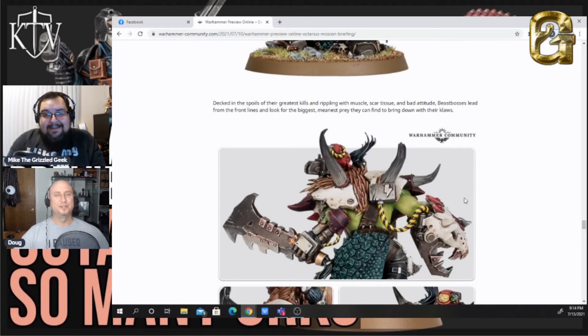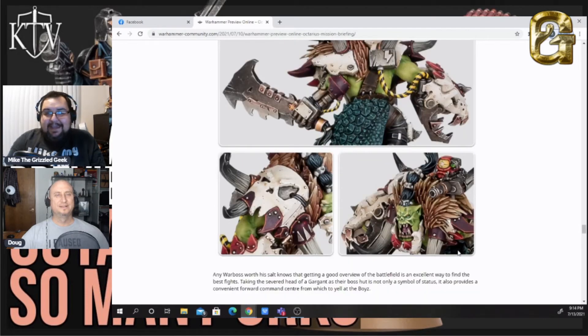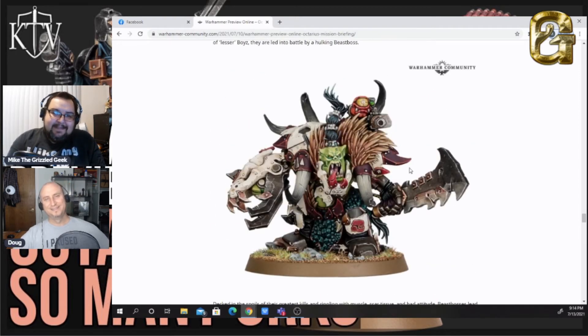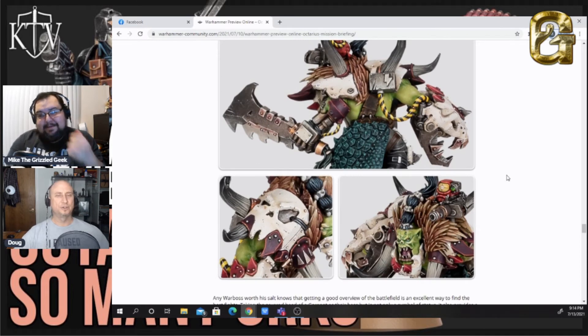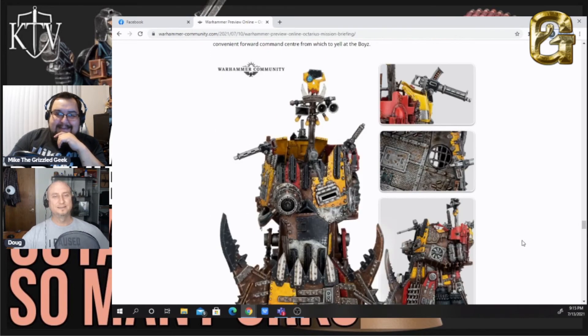That targeting squig does look pretty stupid. I get that Orks' psychic ability can make stuff work that doesn't make sense, but it's almost like this has gone one step too far for me. If that were a grot, that would be awesome — the targeting grot. But a squig makes no sense; squigs don't have any intelligence, they're just mouths and stomachs on legs. Just one step too far.